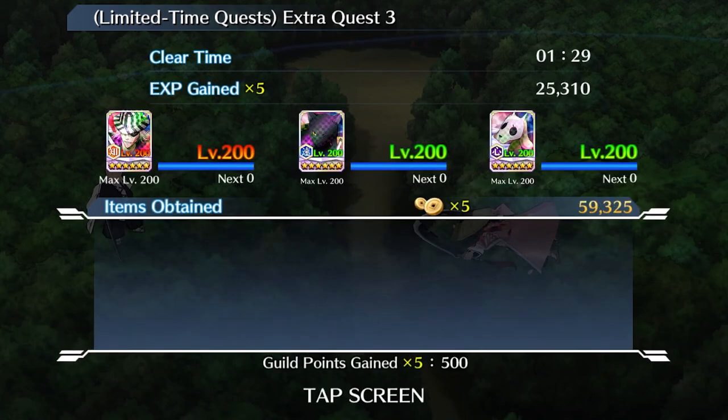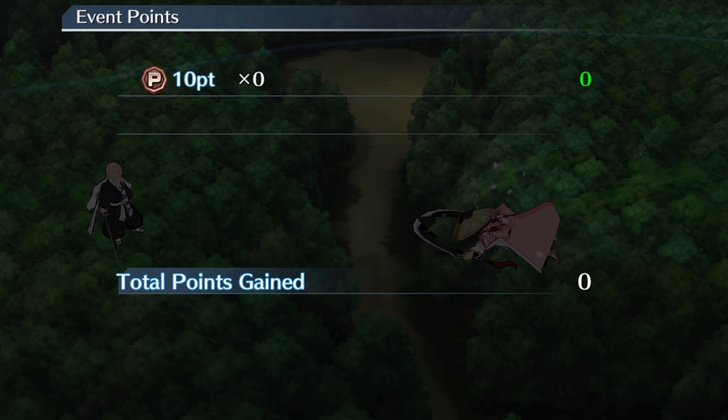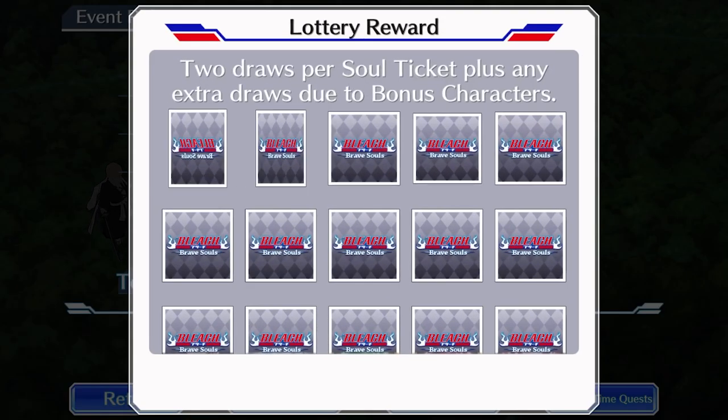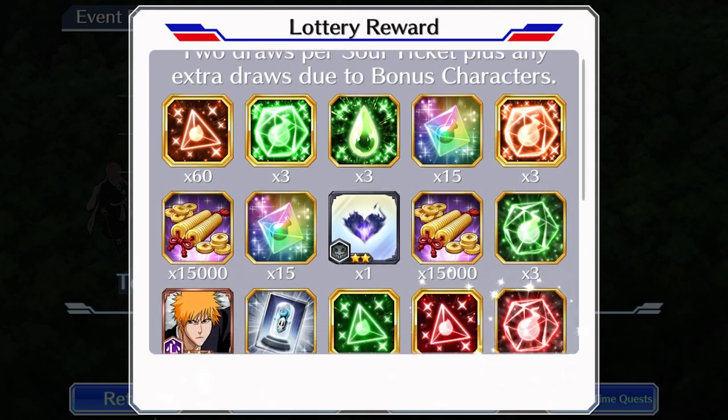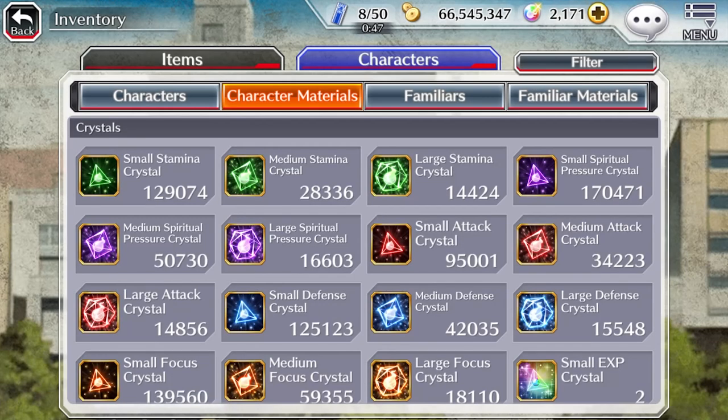With the hidden enemies pill accessory it was 1:22, and without it 1:29. I do feel like this was a poor showcase of that comparison though, because I noticed the little ninja enemies were not actually hidden — they were just standing there. They're probably the ones that just hit you with poison.